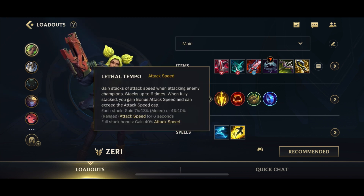For runes, go for Lethal Tempo for the attack speed and to stack up. Allowing you to exceed the attack speed cap is also pretty important, because Zeri's attack speed is capped at 1.5, but with Lethal Tempo you can go a little bit higher than that.